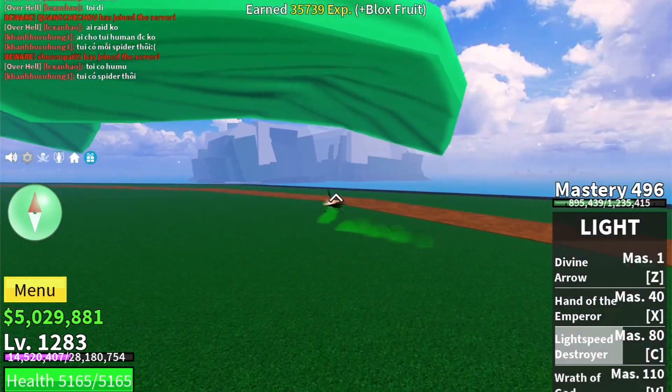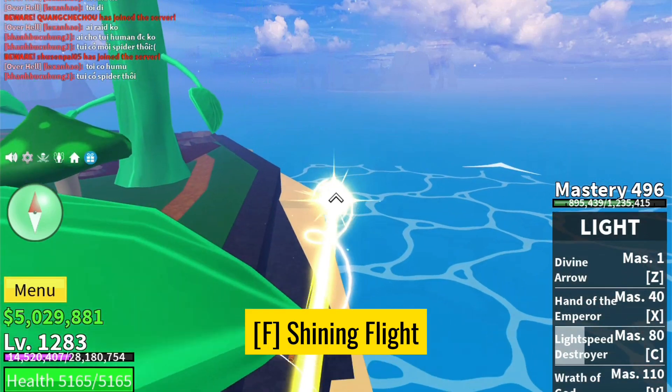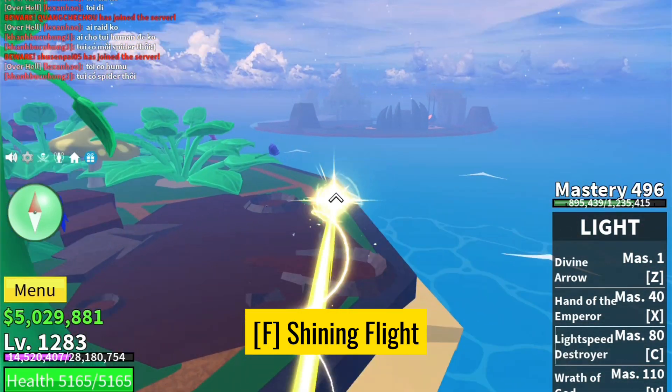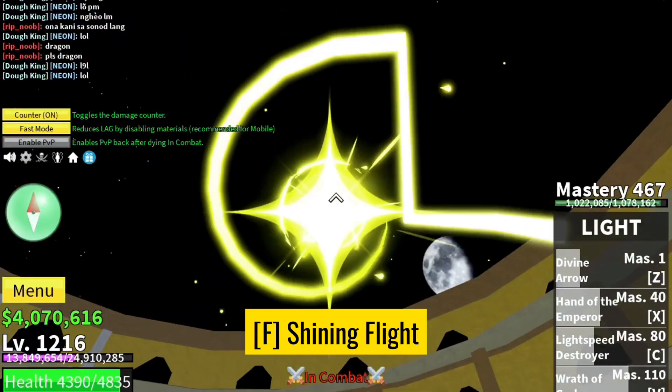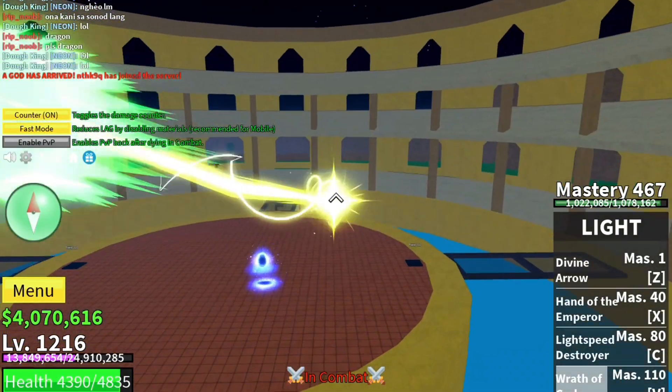Last but not least, we have Shining Flight, triggered by pressing F. This ability allows you to take flight and manoeuvre in the air with grace. It's not just about looking cool — it adds a tactical advantage to your arsenal, giving you a new perspective in battles.